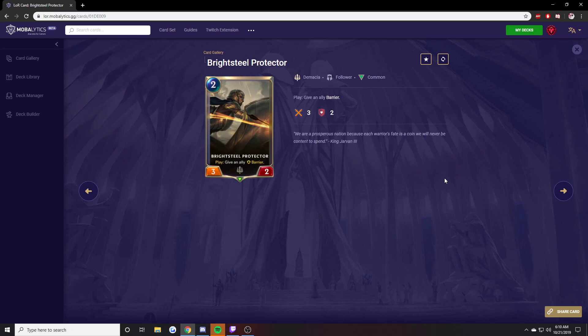Steel Protector. Pretty decent. It's a 2-mana 3-2 — good stats — and it gives an ally Barrier, which is a good effect. Much better when you're attacking than when defending from my personal experience, but still pretty decent when defending. This card is a pretty good card.